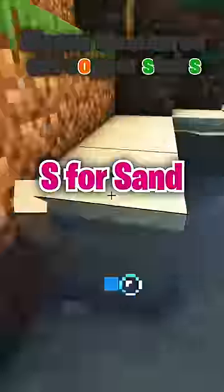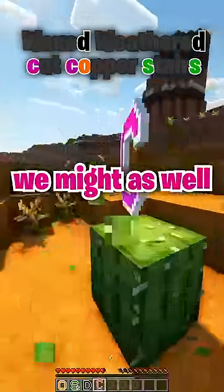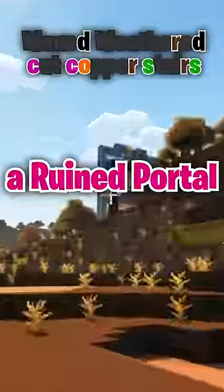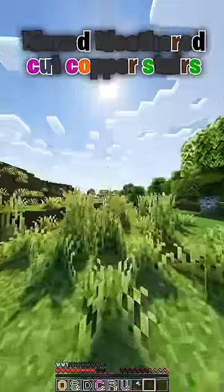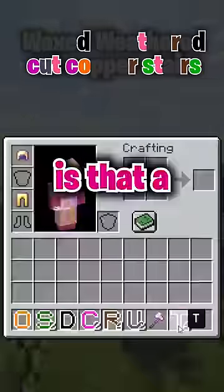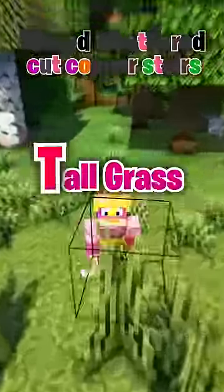O for oak wood, S for sand. We'll get the D from the dark oak. Perfect, a cactus. And I guess we might as well get some R's while we're here. A ruined portal. Is that a village? Is that a T? From grass? Oh, tall grass.